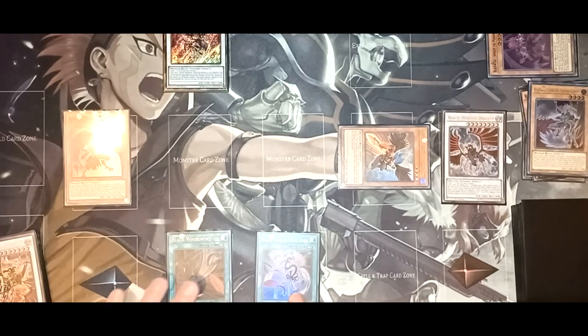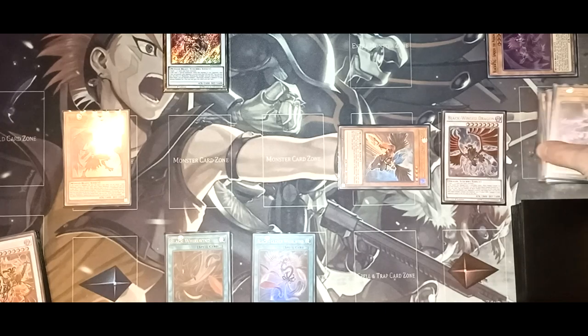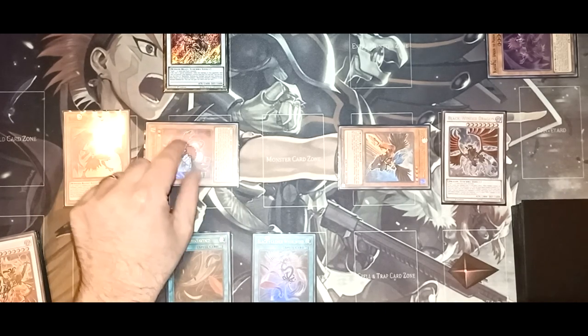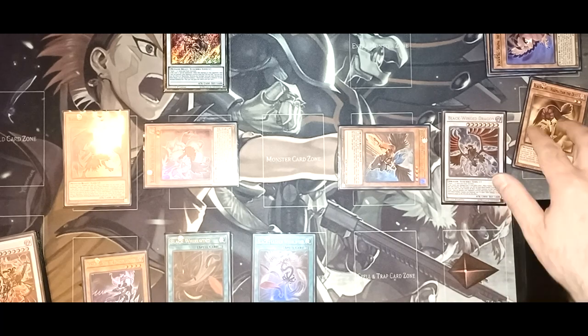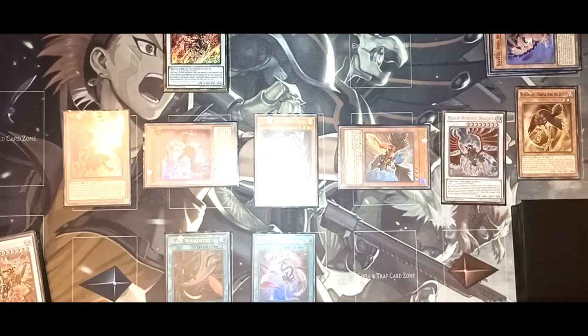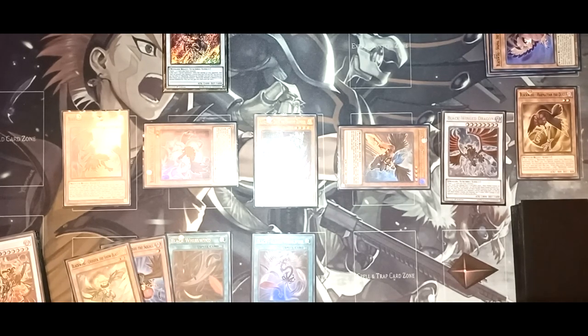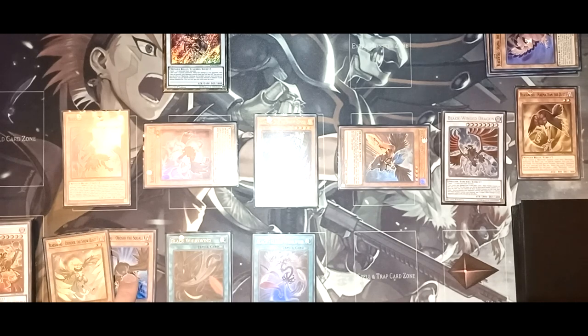This is going to let you Synchro Summon for your copy of Notham the Starlight. You're going to Chainlink 1 — Notham, Chainlink 2 — Blackfeather Whirlwind, Chainlink 3 — Shamal's effect. So basically in Chain resolution, you're going to Special Summon Vata using Blackfeather Whirlwind's effect, then banish Shamal to add Sudri to your hand, pay 800 life points, deal 800 points of damage to your opponent, Normal Summon Sudri, and add Aroshi and Chinook from your deck to your hand. Aroshi is the most important card here because this is what makes the combo.